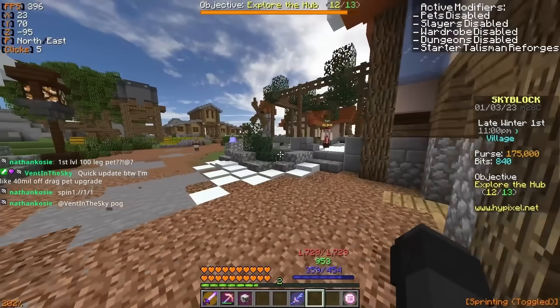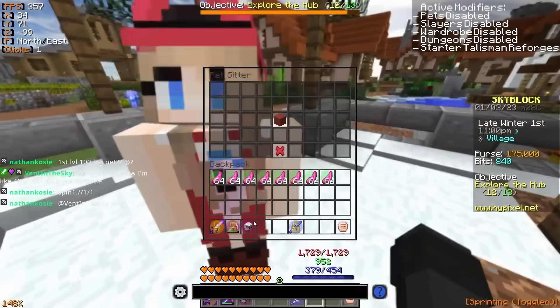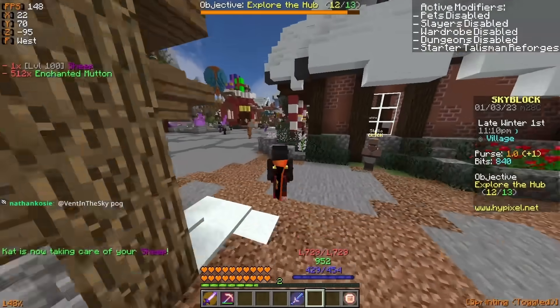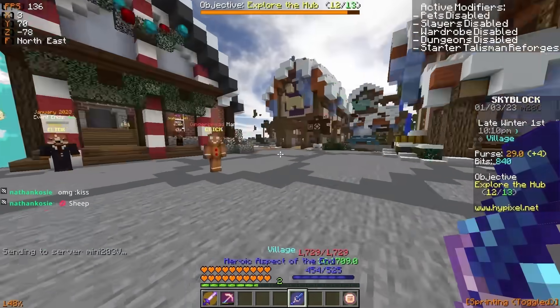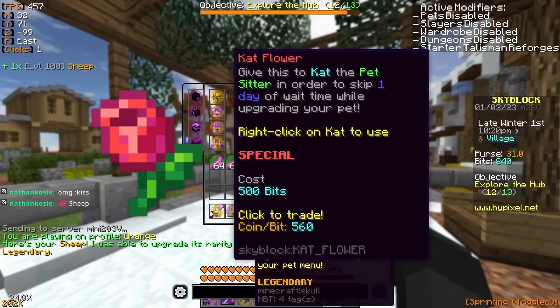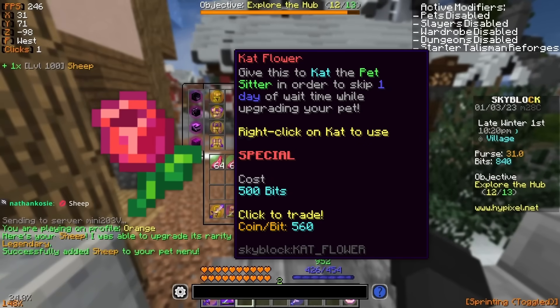Now that you have that level 100 epic sheep pet, you want to go over to Cat and give it to her, then level your epic sheep pet to legendary. It will take seven days for it to reach level 100 as a legendary, but if you want to speed things up, you can use cat flowers — it's just going to cost you a little bit more money and result in less profit.